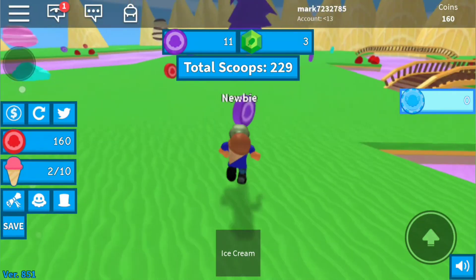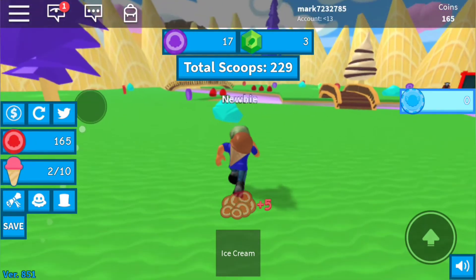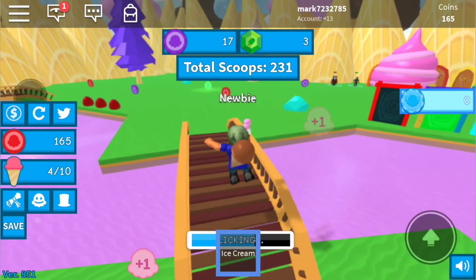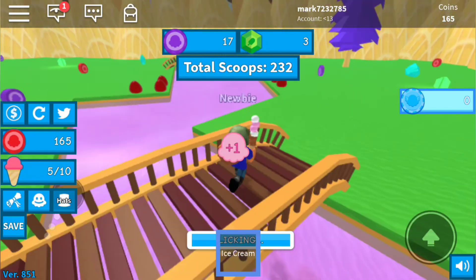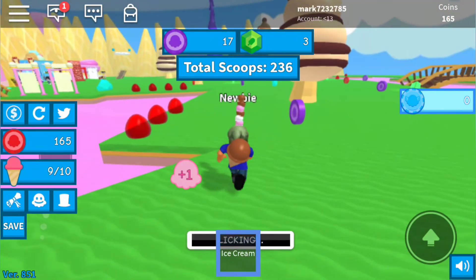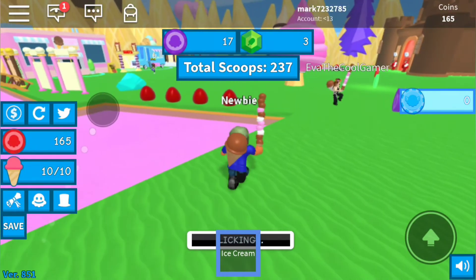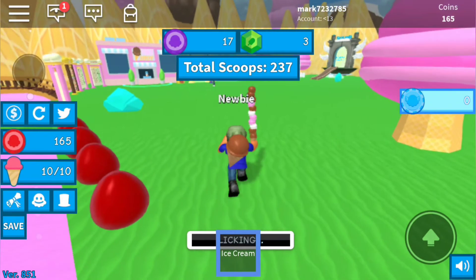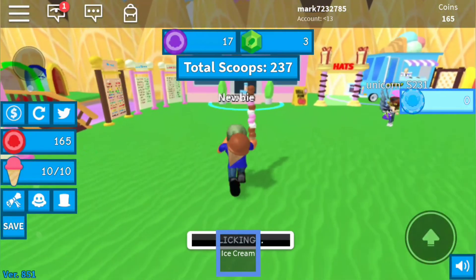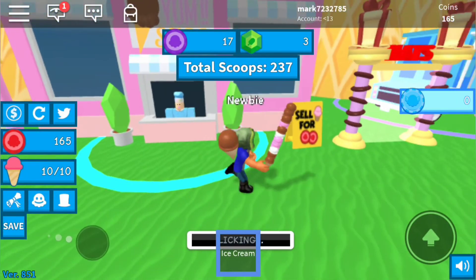I have 160 right now. Let me collect that. I guess I'm going to go back and keep licking at ice cream. Okay, now I'm lost — okay, here we go, I was almost lost, that was crazy! So I have 165 coins right now, and I have 237 scoops in total. That's really cool, but I really want to go back and get the next flavor.